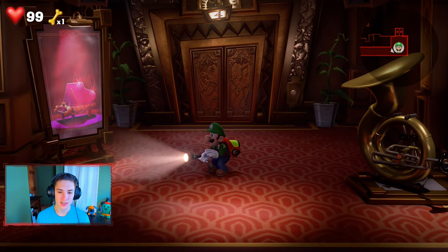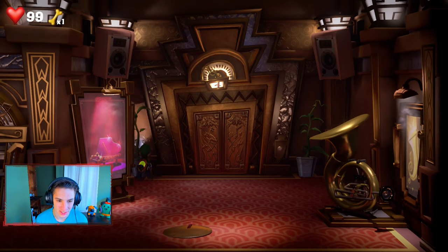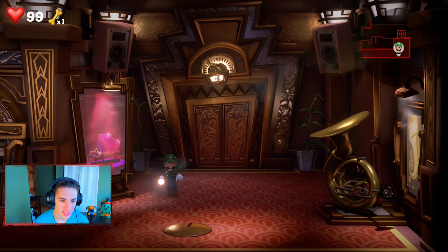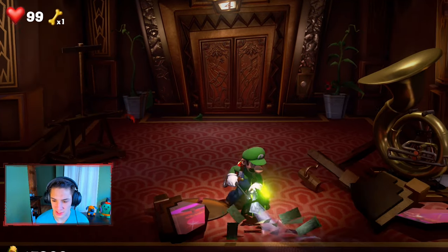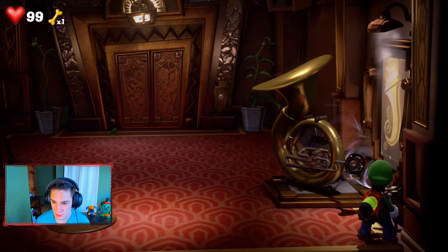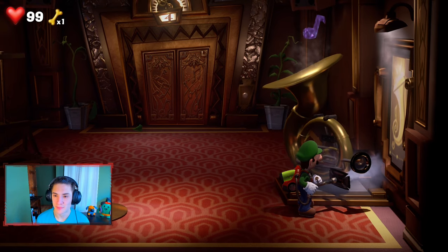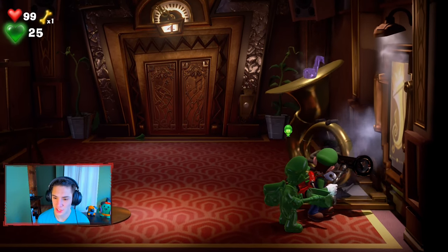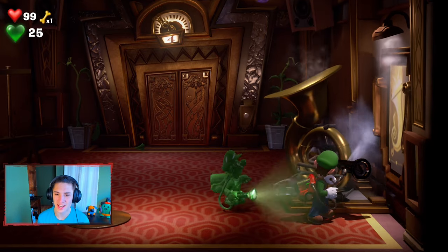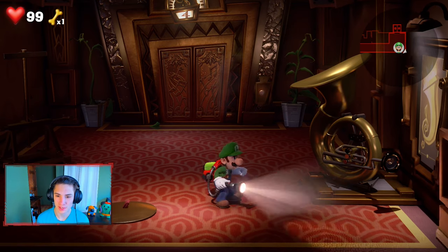Here we are inside the Great Stage. We already got a symbol flying out at us. Let's get exploring. Look at all this cash right here — we got this tuba. You can blow into it! A gem — let's get it. We have to switch to Gooigi and blow on it, then suck it up. There we go, perfect. Make sure you guys use Gooigi to your advantage in certain situations when you need two people. We grabbed ourselves this gem.